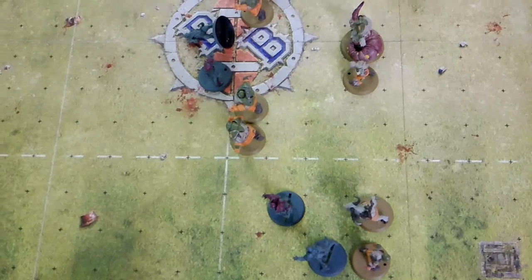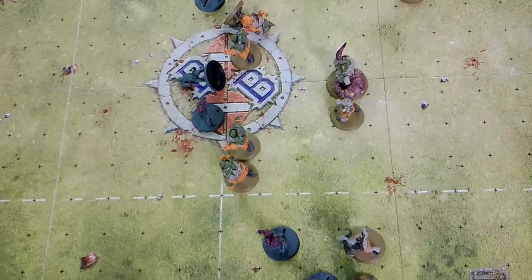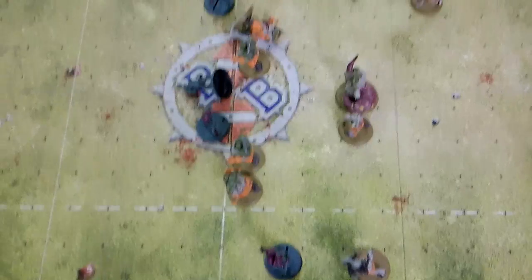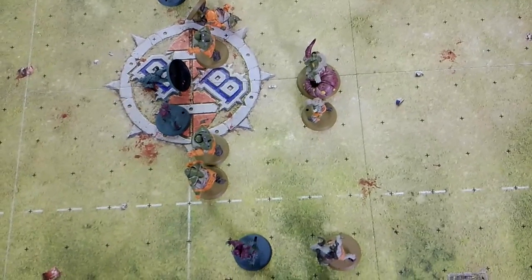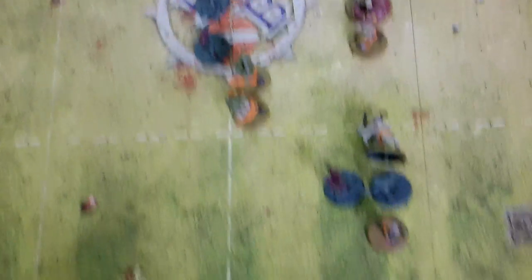Right then guys, end of Nurgle turn one. Double skulls — double skulls! You used your re-roll to put your player on his arse? Correct. And you picked up this player? I did, I hadn't played it before. Right, end of Dark Elves turn two. We've got Pesticle down — not too bad but a drafter. We've got players pushing forward and Pesticle across to the line. Just trying to keep the ball and stay a good distance away from Barry and his bloaters. Going into Nurgle turn two — let's see if you can roll better than double skulls.